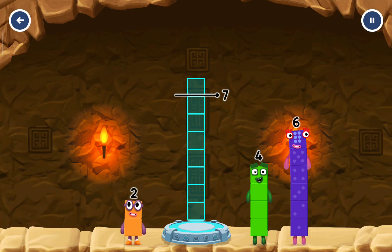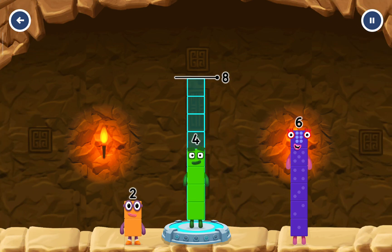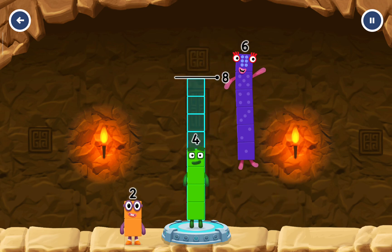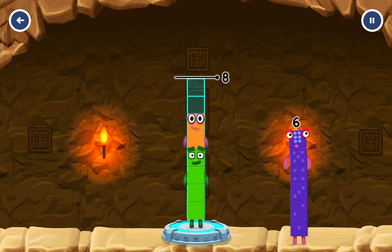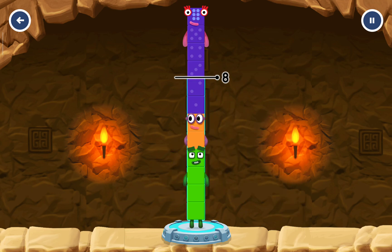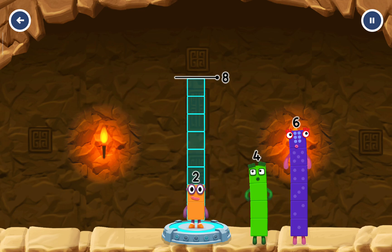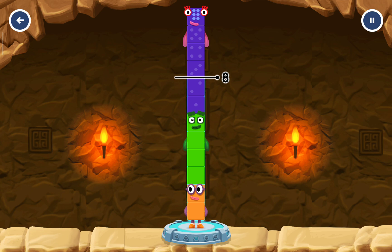Add number blocks to make eight. Four, six — you've got too much there. Two, six — too much. Try a different one. Six, four, six, four, six — that's too much.